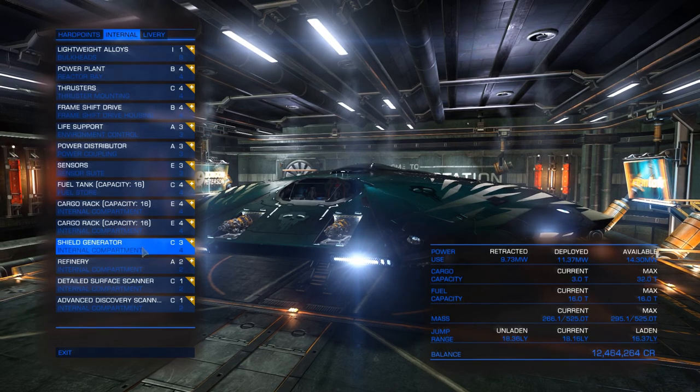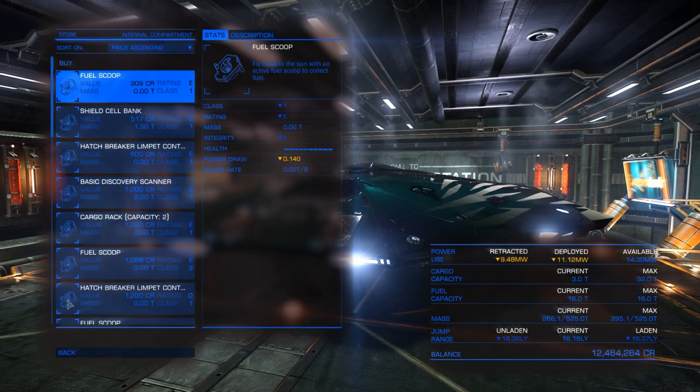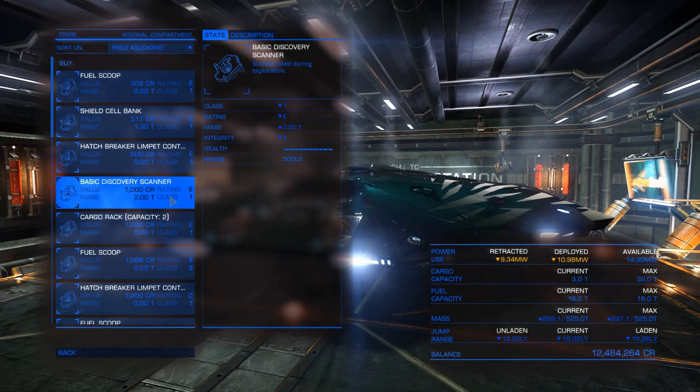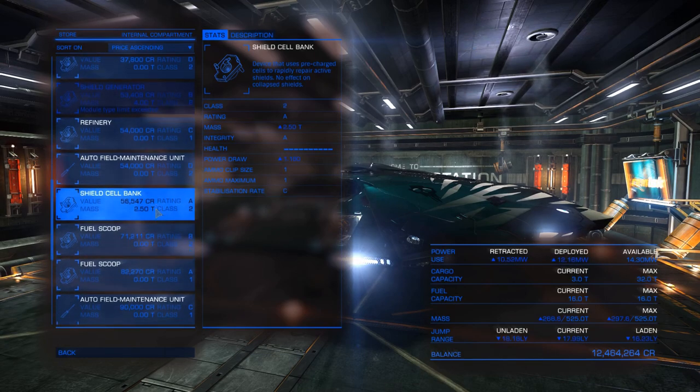Then there's your refinery — this is a must-have component. You cannot mine without it. You can still hit asteroids, but you won't be able to pick up anything, which is pretty useless.